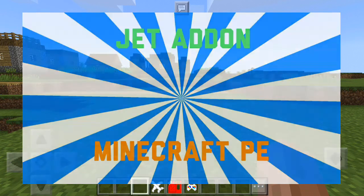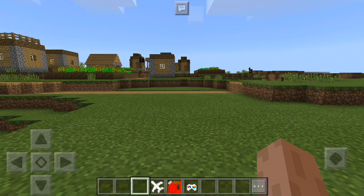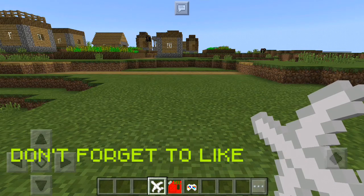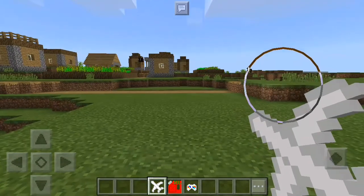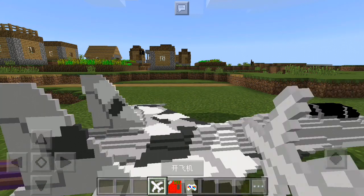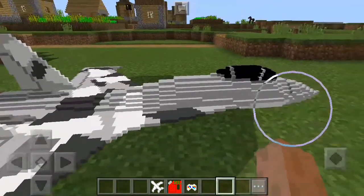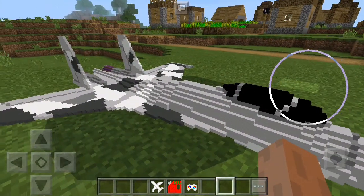Today I'm going to be showing you the aeroplane add-on in Minecraft Pocket Edition. It's basically a cool aeroplane and the design is actually really cool. You can fly around with it, but the thing is it doesn't actually fly and stay in mid-air. The design looks super cool though.